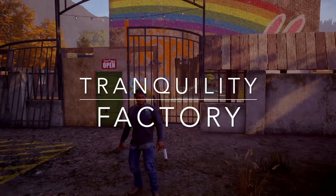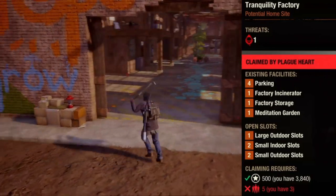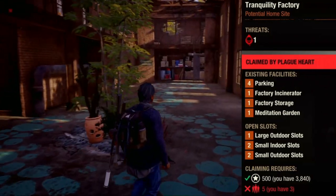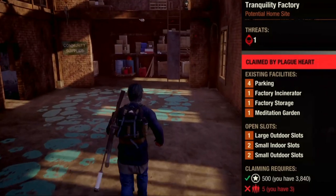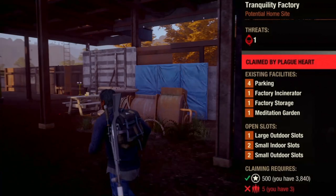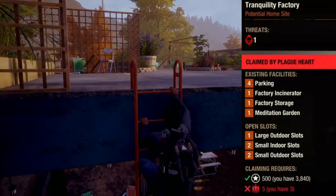Last but certainly not least, we have Tranquility Factory, which is intriguing not just visually but also in the facilities it provides. It comes with a factory incinerator, which allows you to exchange resources for morale, and a meditation garden, which also boosts morale. It also comes with a storage slot. You'll have four parking spots and five open slots total for customization: one large outdoor slot and two each of small indoor and outdoor slots. It is located on the southwestern part of the map, and in terms of defendability, it is definitely not the easiest to defend given its layout.